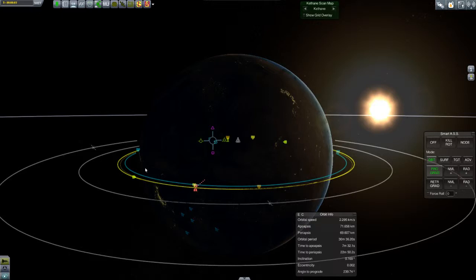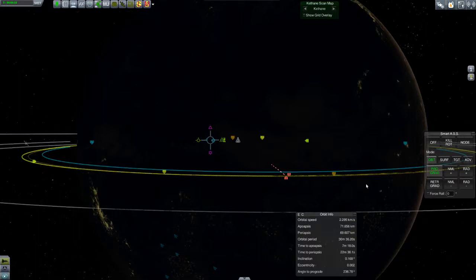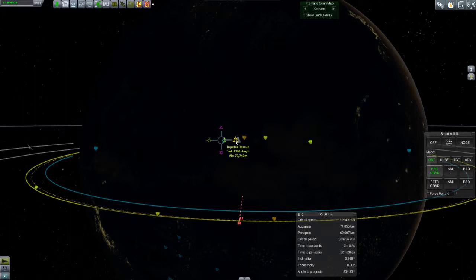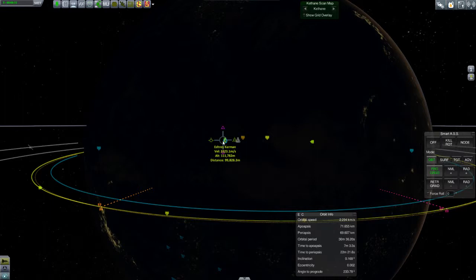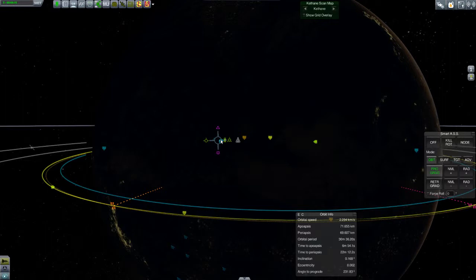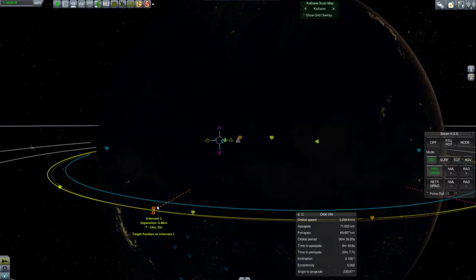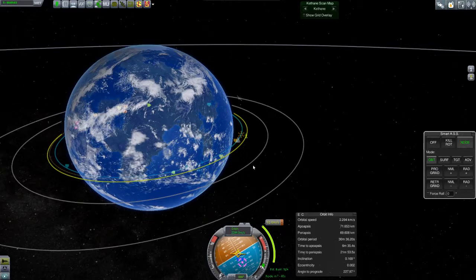Since my orbit is a little further out — you can see the dotted line — if I retrograde burn a little bit I can line those orbital lines up closer. Moving the node around, I'm running out of time and need to start that burn soon. The separation is showing 2.9 kilometers, then 1.0 kilometers... 0.8 kilometers. That's a good starting point. I need to start my burn in 51 seconds and it's only 32 meters per second, so I can probably start it right on the node.